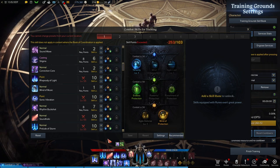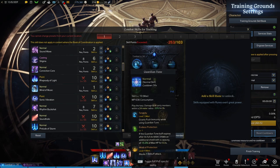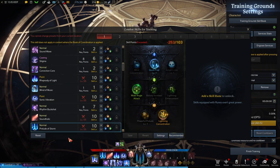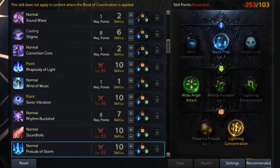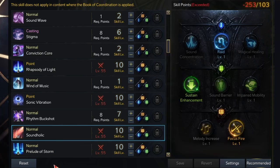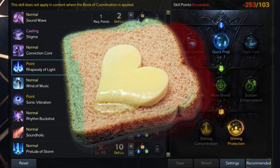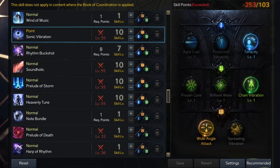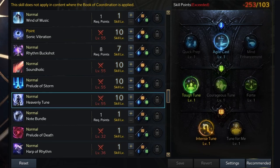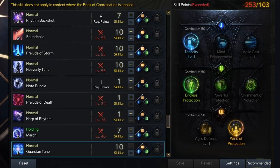Now for your bar selection skills — this is what everyone clicked on this video for, so I'll keep it short and sweet. The top spells are offensive in nature and the bottom spells are defensive in nature. Going through abilities one at a time with tripod distributions: Prelude of Storm at 2-1-2, Soundaholic at 2-1-2, Rhapsody of Light — your bread and butter — at 2-1-2, Rhythmic Buckshot at 2-2, Sonic Vibration at 3-3-1, Heavenly Tune at 2-1-1, March at 3-3, and lastly Guardian Tune at 1-1-2.